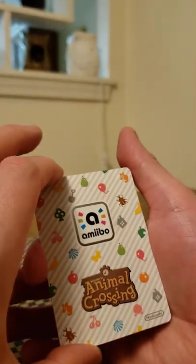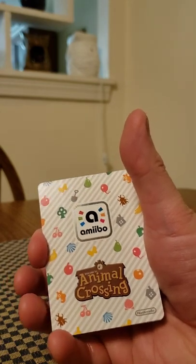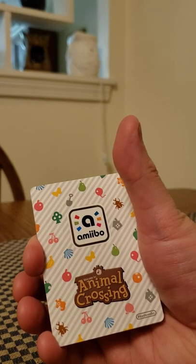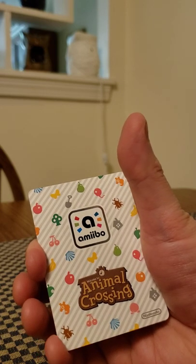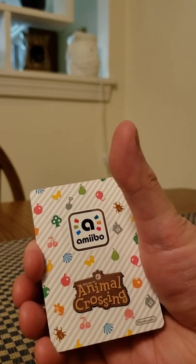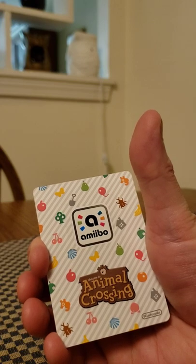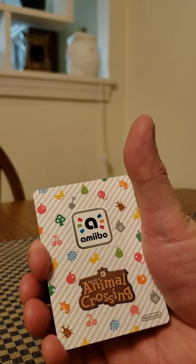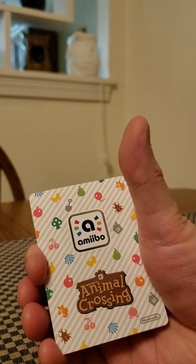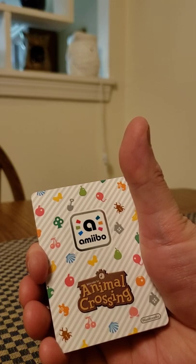This is Series 4 — let's see who we got. Some of the villagers I'm looking for in Series 4 would be Goldie, Stitches — most definitely Stitches — Pinky, Lolly, Eric, Aurora, Lucky, Rosie, Bruce, and Grizzly. Grizzly would be amazing. Out of all of these, Stitches and Grizzly are the two I'd be super excited about. I did have Pinky on my island for a few days. I currently have Eric and Rosie on my island.